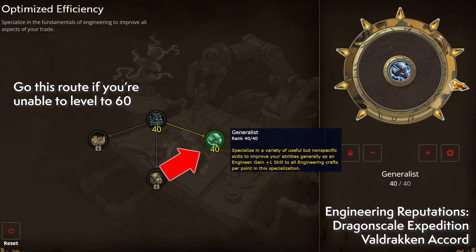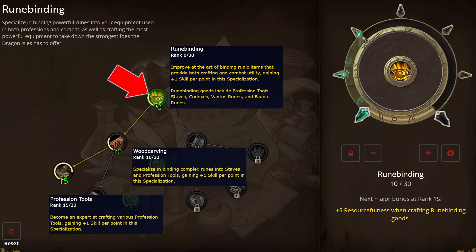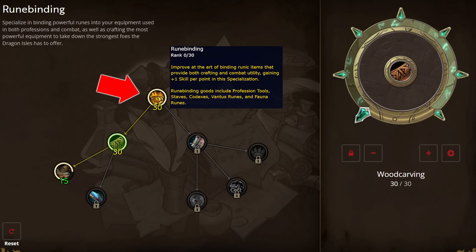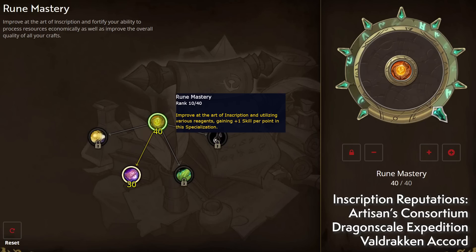Both routes should get you eligible to crank rank fives, but going for Mechanical Mind and Novelties will get you there slightly sooner. While earning points, put your time into repping up with the Dragonscale Expedition and the Valdrakken Accord for Engineering recipes and bonus KP. Inscription is also fairly straightforward — start with 10 points in Rune Mastery, then move to Infinite Discovery and max that out for the inspiration. Move to Rune Binding, put 10 points there, then to Wood Carving with another 10 points and learn Profession Tools — 10 points gets you the recipe, and put another five points in for some inspiration.